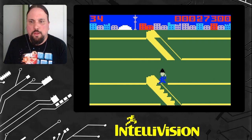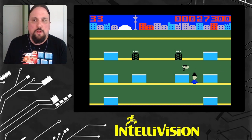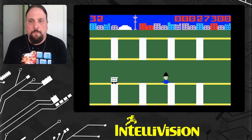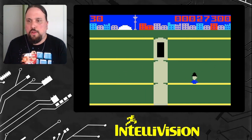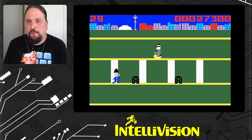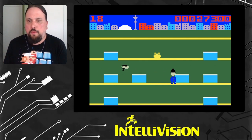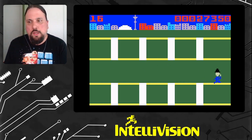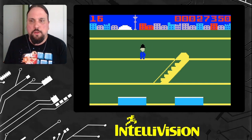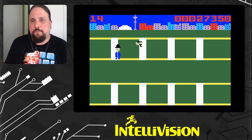One challenge was the sprite limitation. In my game, the shopping cart is only on this one section — you won't see it on the level above or below — because there aren't enough sprites. Mainly, the crook could end up in the same area and cause problems. Maybe I could have done it a bit differently if I'd fully known what I was doing at the time, but this was the best I could come up with.